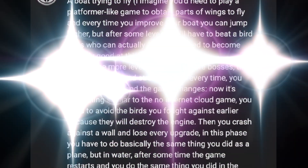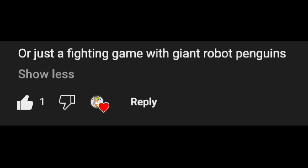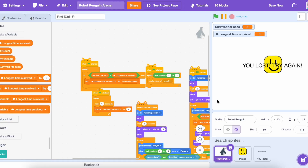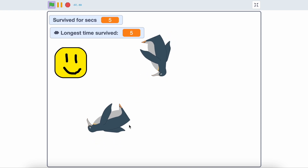The third game is where it's a platformer, but why is there so much text? Or just a fighting game with giant robot penguins? I pick fighting game with giant robot penguins. I created the game but you need to click penguins to win them, but it only works one time. And the player is just a silly square.